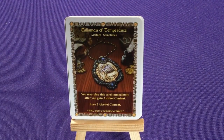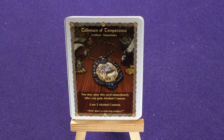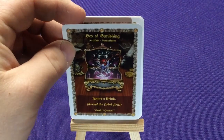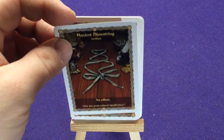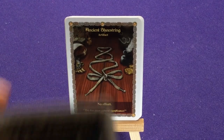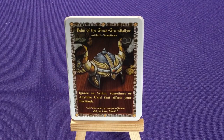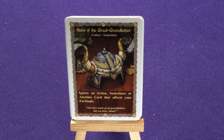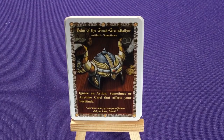Talisman of Temperance: you may play this immediately after you gain alcohol content — lose two alcohol content. A Box of Banishing: ignore a drink. Ancient String: no effect — this has great cultural significance. Helm of the Great Grandfather: ignore an artifact Sometimes or Anytime card that affects your fortitude. This is Gimli's Great Grandfather's Helmet, which is another card — he mentions how he lost it. Just how many Great Grandfathers did you have, Gimli? I think he keeps losing so many helmets.